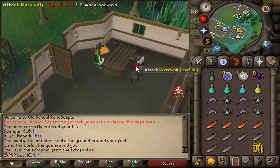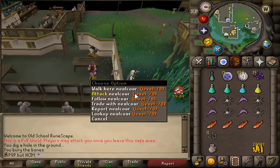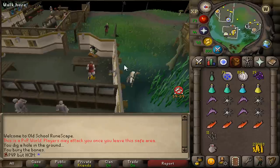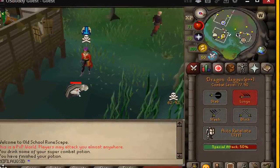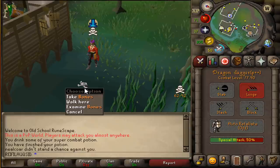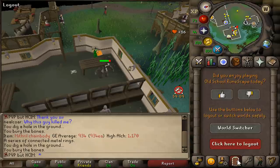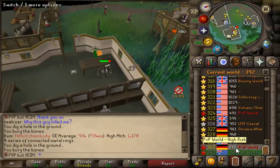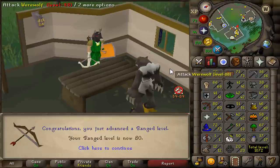That is why I'm back in Morytania to kill werewolves for medium clue scrolls. Level 78 with full Graceful — he might have something. We got him. Full Graceful — dead. He had nothing. There are two of them now. There's a slim chance that they are scouting my location, so I'm hopping worlds, and if they decide to follow me, that's confirmed that they are scouting me. And there we go — 80 range!